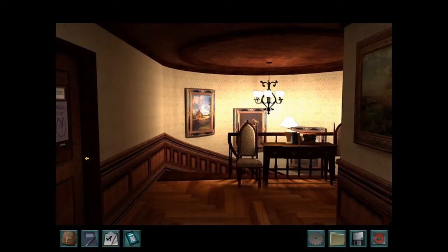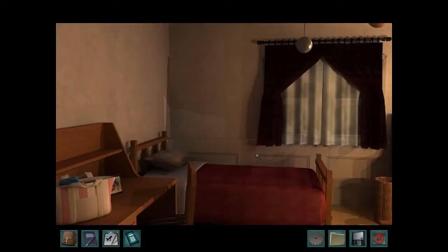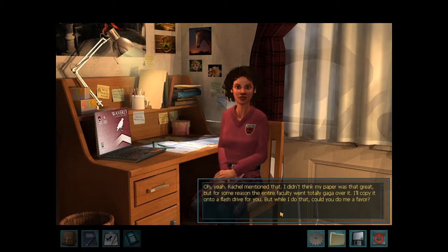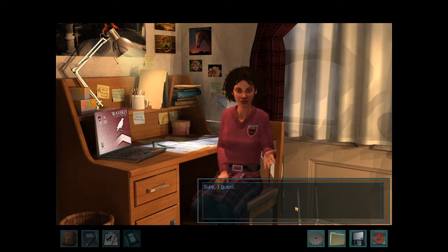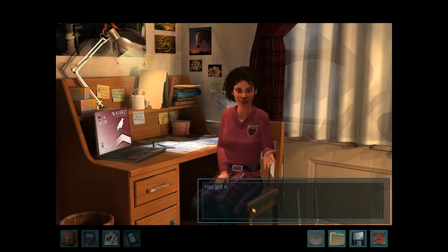All right, let's finally go talk to our roommate who never wants to talk to us. I get a credit — that'll help me with my ten demerits. What's up, roomie? For the web page I'm helping Rachel put up, I need to get the essay you wrote that won the Pen to Paper award. Oh yeah, Rachel mentioned that — I didn't think my paper was that great, but for some reason the entire faculty went totally gaga over it. I'll copy it onto a flash drive for you, but while I do that, would you do me a favor? Sure! I'm starving, and since you're snack shop boss, how about getting me a toasted bagel with cheese, an apple, some juice, and a candy bar? Okay! As soon as you do, I'll give you the essay. You got it — excellent!